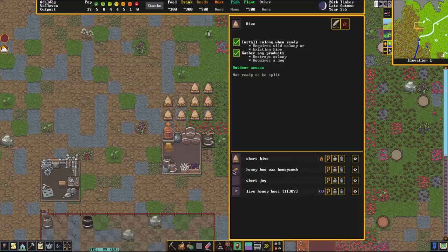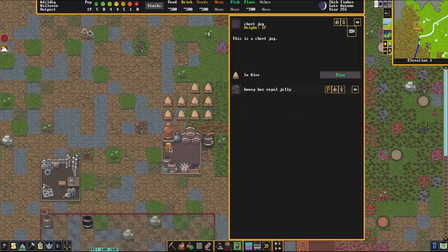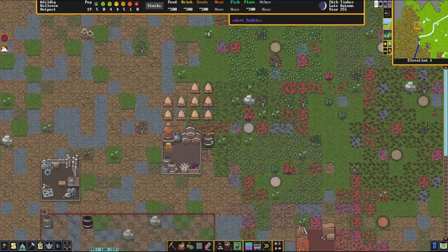Now that we have honey, we also have this honeybee wax comb. The hive is going to continue doing its thing. We also have a jug sitting here ready to grab the royal jelly. If we look at the hive, we can see it has royal jelly, which will be used as part of cooking. Keep in mind, these do get put into tool stockpiles and can end up in bins, and this used to cause problems with job cancellations. So you might want to make a stockpile specifically for royal jelly.